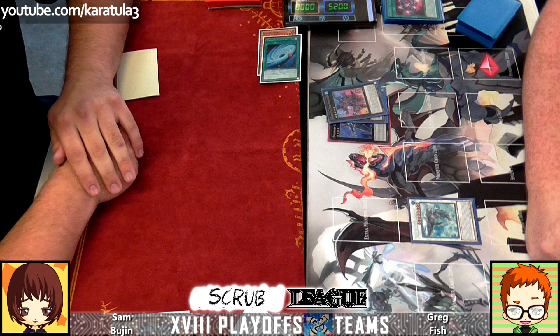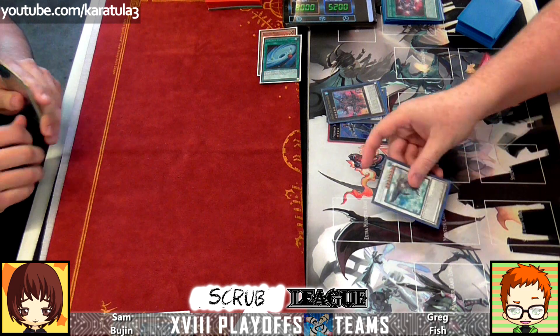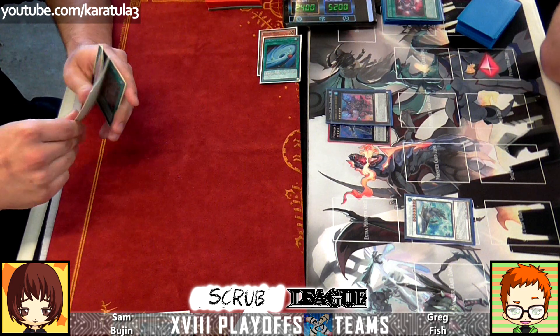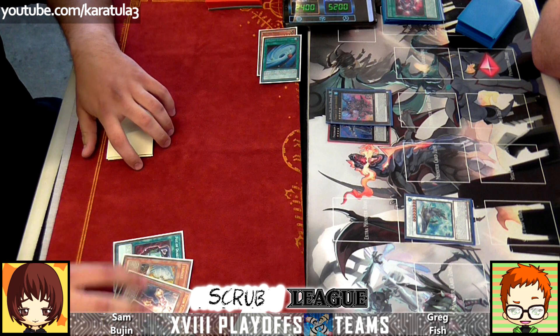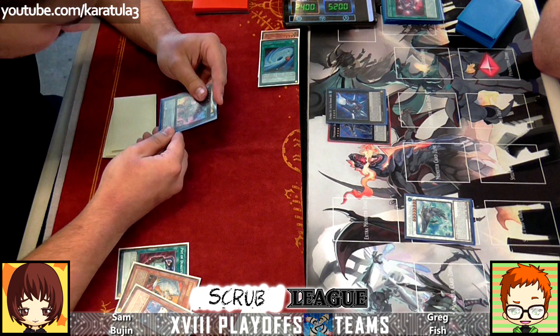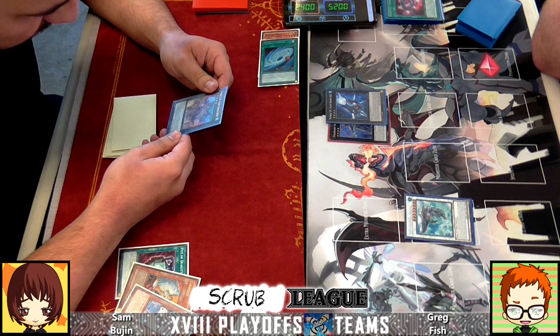Is that enough damage for game? I don't know — probably not. Sam's on 8000. So 28 and 28 — that's 5600. 600 is not quite enough. It's a lot of damage though. C101 is destroyed — I believe it comes back and heals you for quite a bit of life. Very strong, we don't really see it very often. Strange card.